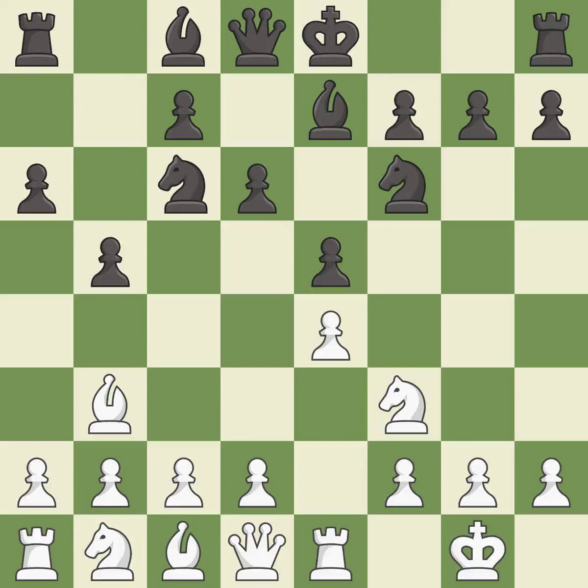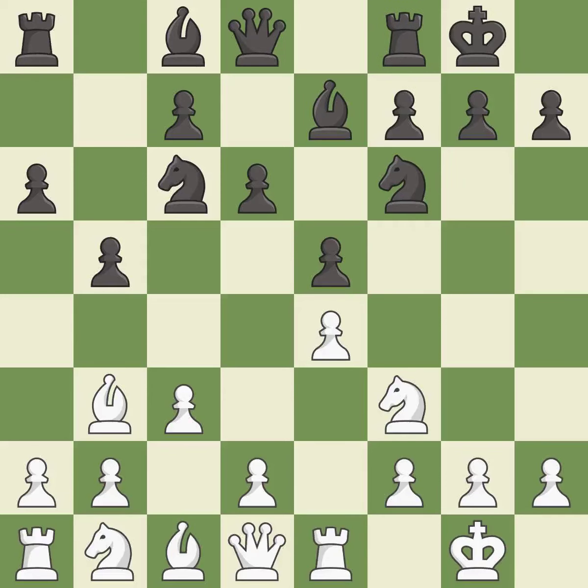d6 defends the e5 pawn and allows the light-squared bishop to develop. c3 prepares the d2-d4 pawn break and clears the c2-square for the light-squared bishop. Castling gets the king out of the center and activates the rook. h3 prevents black from developing the light-squared bishop to g4, which would pin the knight and make it hard for white to play d4.